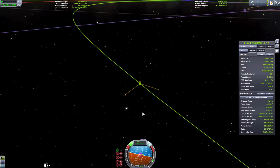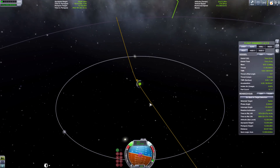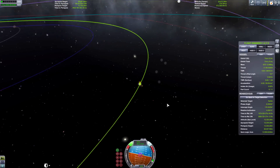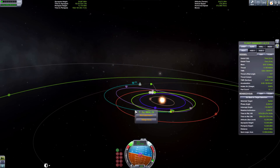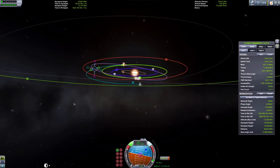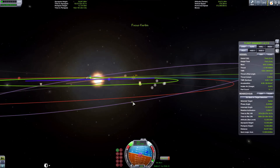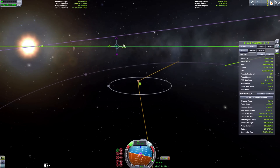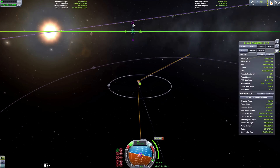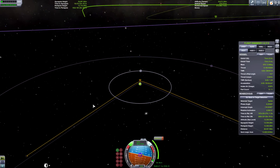If you find you've burned and you're going to escape the planet — don't worry. Create a maneuver node close to the planet you're going to intercept, focus the view on Kerbin, and use the radial vector to get your intercept to the planet. It'll take very little delta-v. Fast forward to this maneuver and try again.